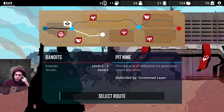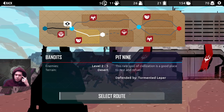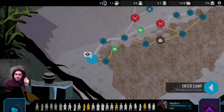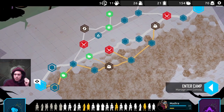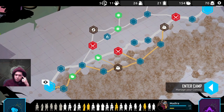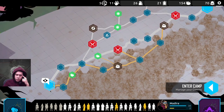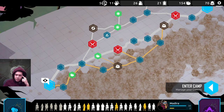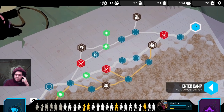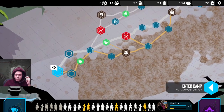We're gonna pick one of these areas, and I think I'm gonna pick the shorter one. Enemies are level two to five — it'll give us a little bit of an easier ramp upwards. This is the route we're taking. 15 nodes total. How many nodes in the shortest version? 1, 2, 3, 4, 5, 6, 7, 8, 9, 10, 11.